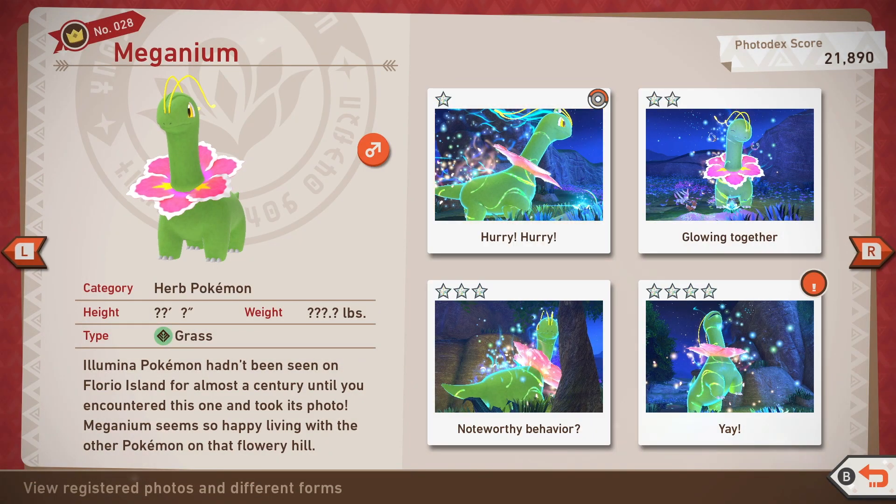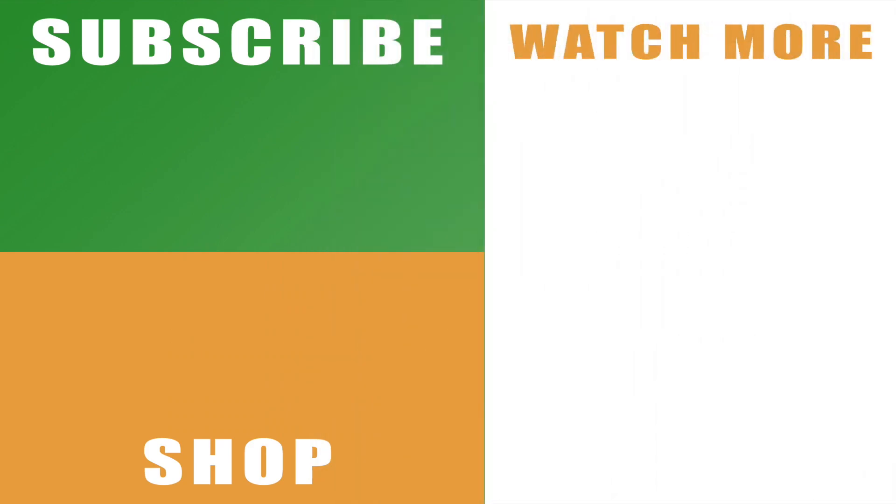And that is how to get the four star rating photograph for Meganium and all star ratings in New Pokémon Snap. Hopefully the video helps you out — if it does, drop me a like below. You can also subscribe to the channel with the link on the left hand side, and see more of my videos for New Pokémon Snap with the links on the right hand side. Leave any comments and I'll catch you next time.